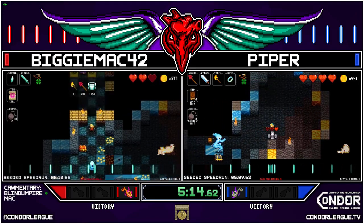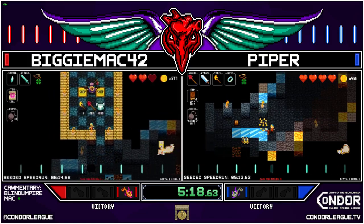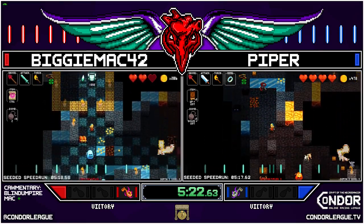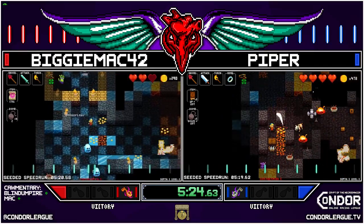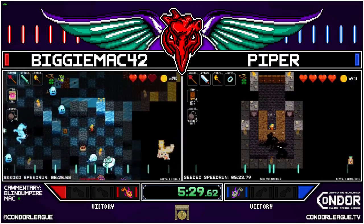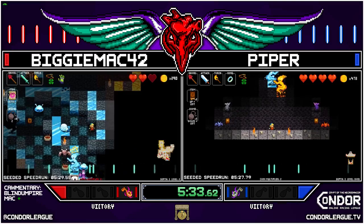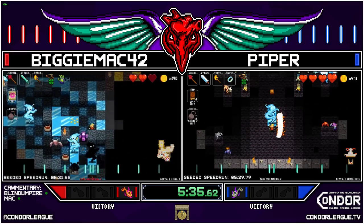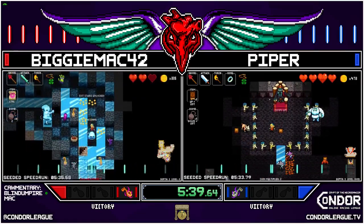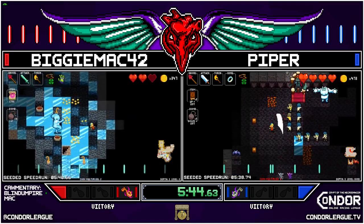This is what kind of separates Piper from the next level — their technical skills are really, really good, but you see some really questionable decision making. Look at that earth tome usage — that is excellent, that is beautiful. But not grabbing that heavy glass in the previous shop, and the rapier. This is an interesting exit for Biggie — but made it out.